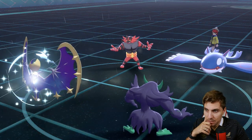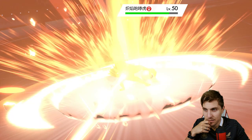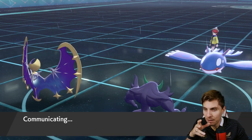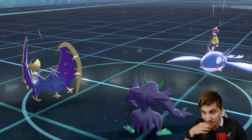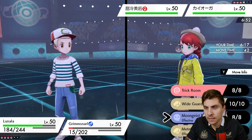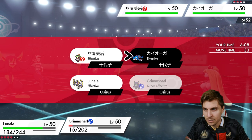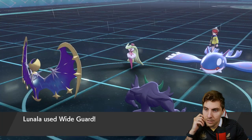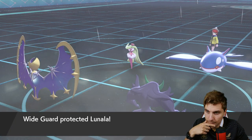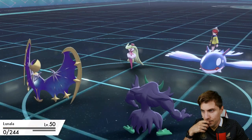Likely to see a big attack from Incineroar here - gotta hope it's Snarl over Throat Chop or Darkest Lariat. We do manage to pick up the knockout, which is quite good - removes one issue. You have to be a bit careful depending how Incineroar has been trained; there's a slim chance it could hang on if heavily invested in special defense. Now we could go for Wide Guard, or Spirit Break into Kyogre. We've got to watch out for Payback on Serperior. Grimmsnarl takes the Payback - not ideal - but we get a free Spirit Break off into Kyogre.